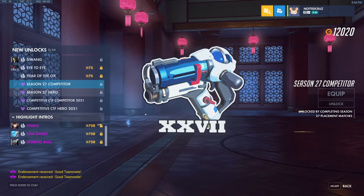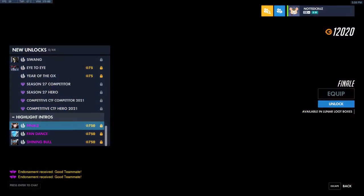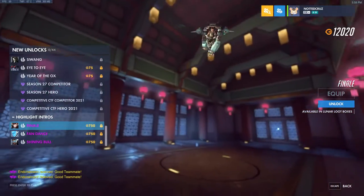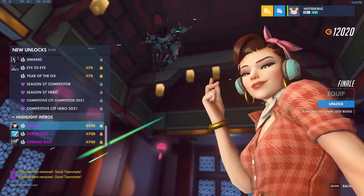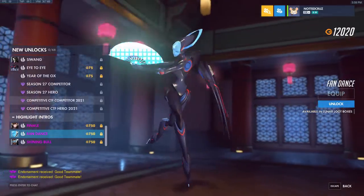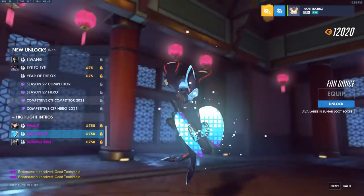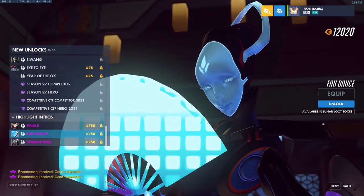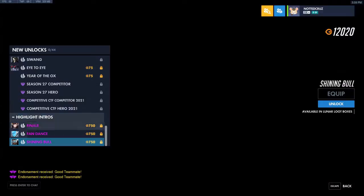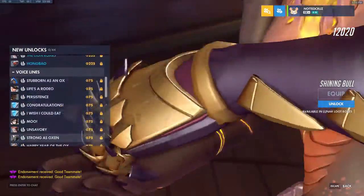Then we have the Year of the Ox spray and the Season 27 Competitor Hero icon — the usual stuff. Now we have three highlight intros. We have Finale for D.Va, which is very similar to the Selfie one but from a different angle. We have Fan Dance for Echo, which we saw in the Echo skin reveal. And then Shining Bull for Symmetra, which they also showed in the video. These are all good highlight intros — event highlight intros are always really, really nice.